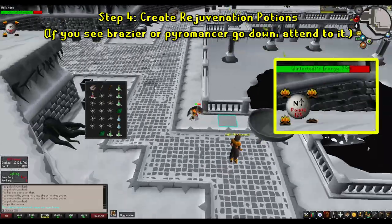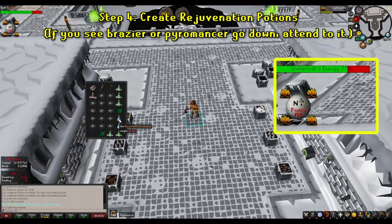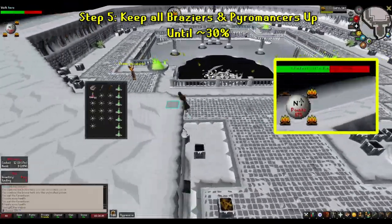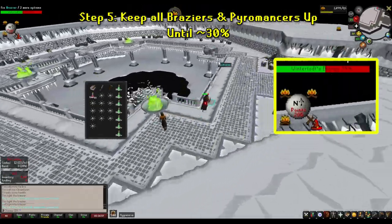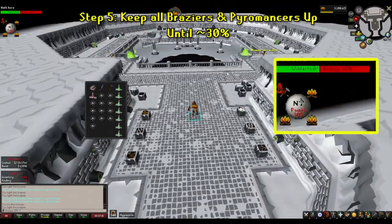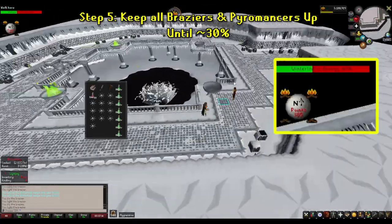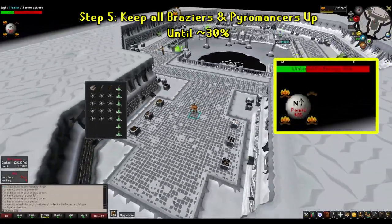Here you're basically waiting for the Wintertodt to begin putting out or damaging braziers, or damaging Pyromancers. Once you start seeing the braziers go out is when the solo method can get very chaotic for some people, especially new players. Immediately go start repairing and relighting any of the braziers, as well as healing any of the Pyromancers that have fallen — you should be utilizing the HUD very heavily here. Depending on your RNG, you will be running around all over the place and your energy will likely be getting really low, so make sure to use your run energy restoration item as needed. Ultimately, you want to have all four braziers hitting the Wintertodt as much as possible until around 30%.